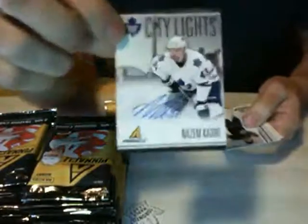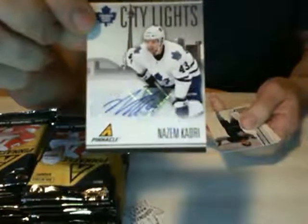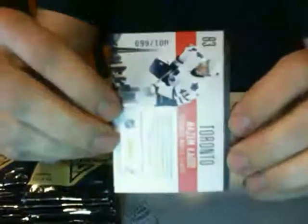And a big hit already for the Toronto Maple Leafs — we got Nazem Kadri City Lights auto! What a way to start the four-box break, and that's number 99 of 100. That goes to Ricardo Stein, one of my regulars here — good to see you out and nice hit to start for you. Koi who was in on my major break would be definitely disappointed seeing you get that one — he's a huge Kadri fan.